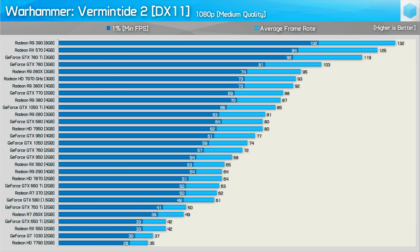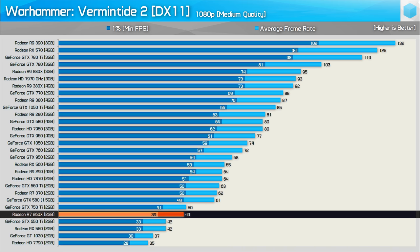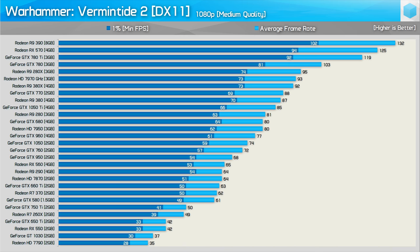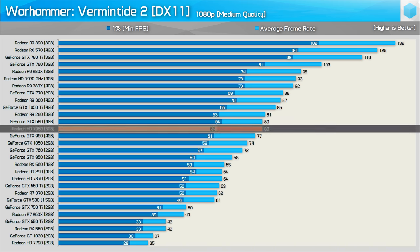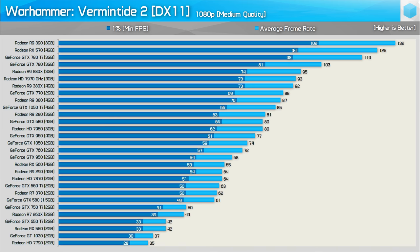Digging into the bargain bin, we find some real gems for playing Vermintide 2 at 1080p with modest quality settings. The GTX 650 Ti delivered playable performance, while the Radeon R7 260X was actually quite good, as was the GTX 750 Ti. Beyond that, we're pushing over 60fps on average, so the experience was great on the R7 370 and GTX 660 Ti. For a minimum of 60fps, you'll only require the Radeon HD 7950, or from Nvidia the GTX 680. For a game that looks very visually impressive, Vermintide 2 has proven to be very hardware friendly.